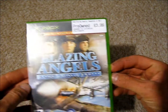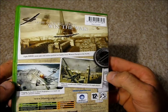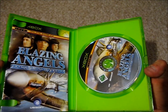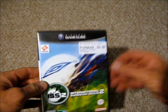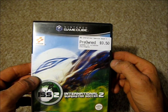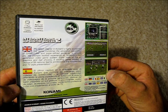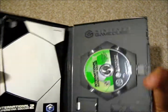Then we've got an Xbox game: Blazing Angels Squadrons of World War 2 by Ubisoft, this was £3.99. It's a one-or-two player game released in 2006. And then we've got a Nintendo GameCube game — ISS 2, International Superstar Soccer 2. And that was just 50p — absolute bargain. It's a one-to-four simultaneous player game released in 2002.